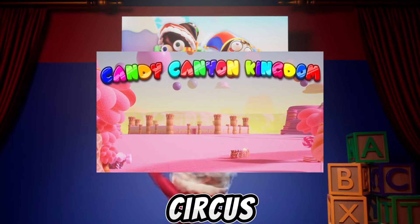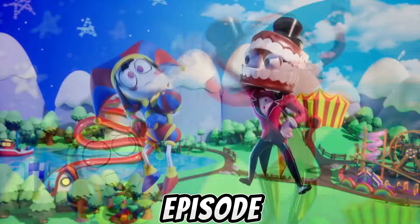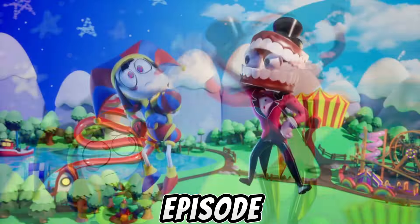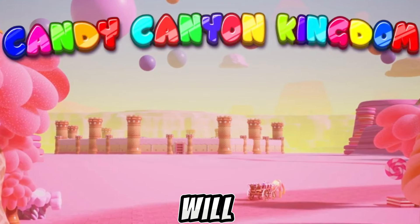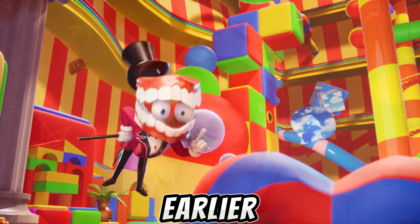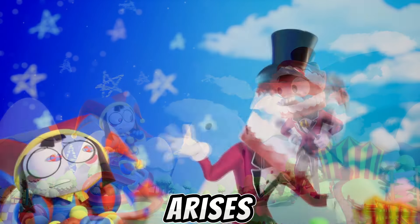Traditionally, somewhere in the video I have hidden a photo of the main location of The Amazing Digital Circus, and everyone who finds it will get something interesting about the second episode. I'd like to start with the most important location of all, and I think it will be called Candy Canyon — this is where all the storylines of the second episode will take place. And by the way, this picture is not the hidden picture I mentioned earlier; it will be a little later on.